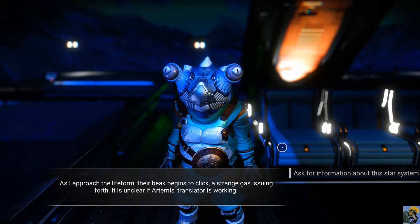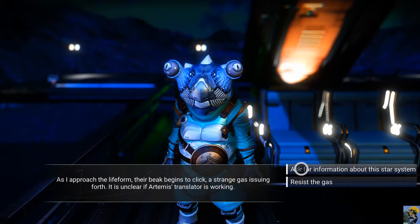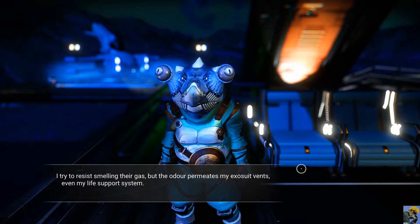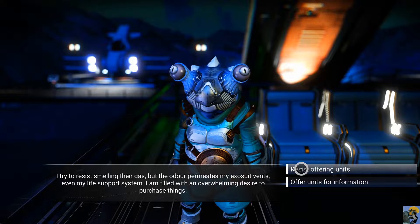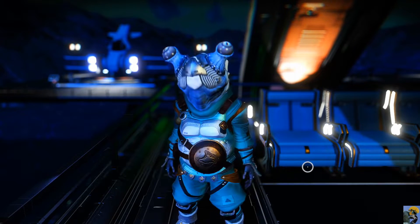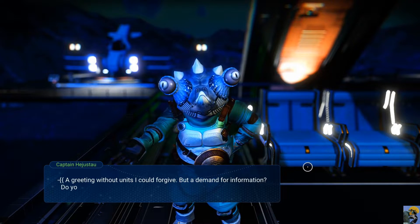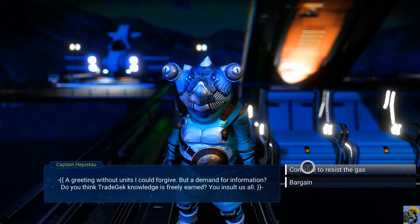It is unclear if Artemis' translator is working. Ask for information about this star system. The life form shakes their head, disappointed in me. I try to resist smelling their gas, but the odor permeates my exosuit, even my life support system. I am filled with an overwhelming desire to purchase things. Resist offering units. The life form begins to hold their breath, their entire complexion changing. A greeting without units I could forgive, but a demand for information? Do you think trade deck knowledge is freely earned? You insult us all.